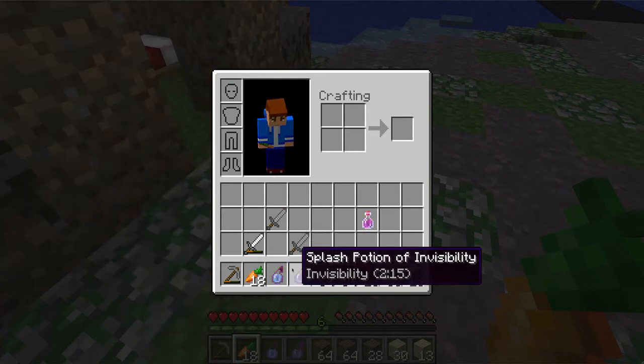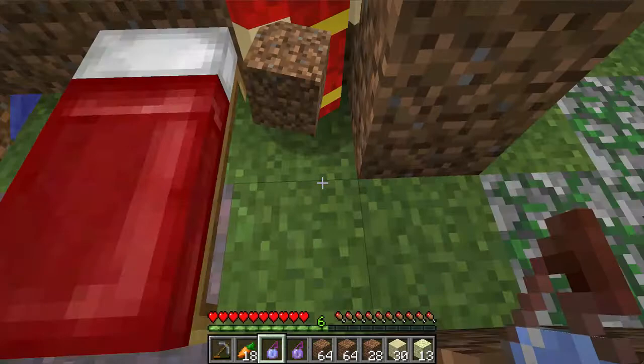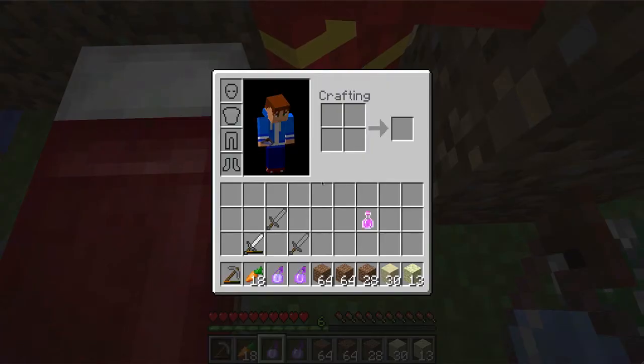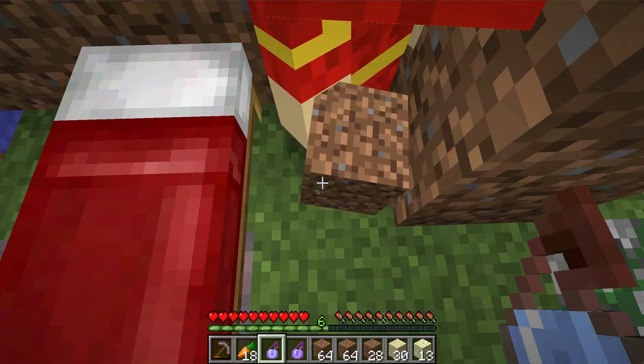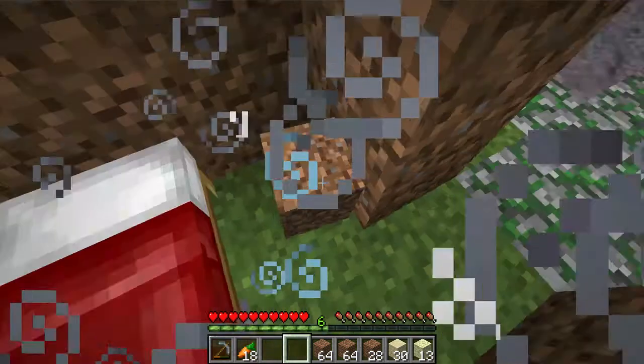Let's get in the house. Do you want swiftness? Swiftness first. Get ready — let me just have a quick munch. Okay, tell me when you're ready. I am ready. All right, here we go — swiftness, invisibility!